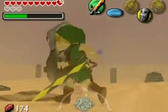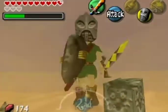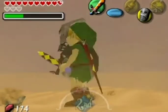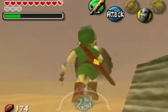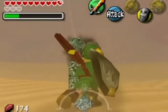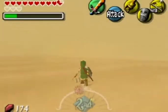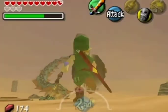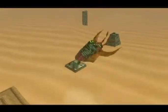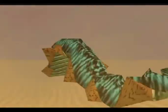He literally just chased him down and beat the crap out of him. Let's get a statue here for some magic. There we go. Well, that's literally the entire boss fight — you're just swinging like an idiot.